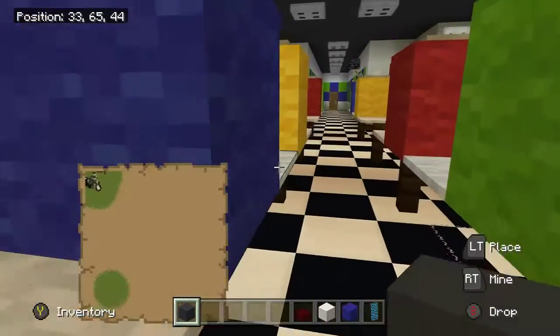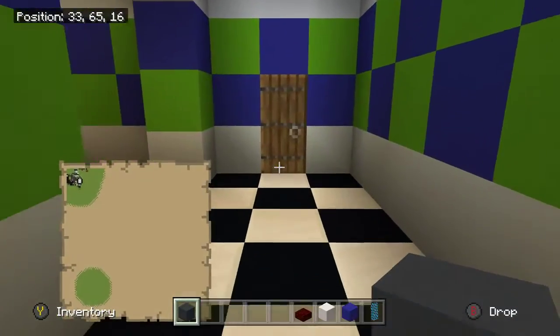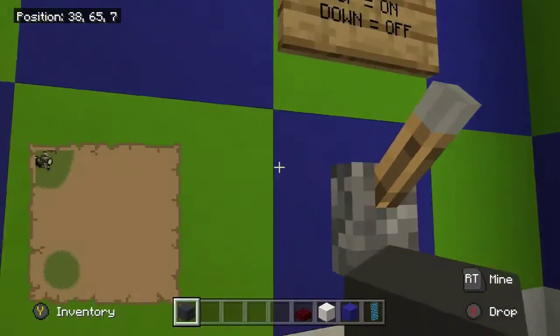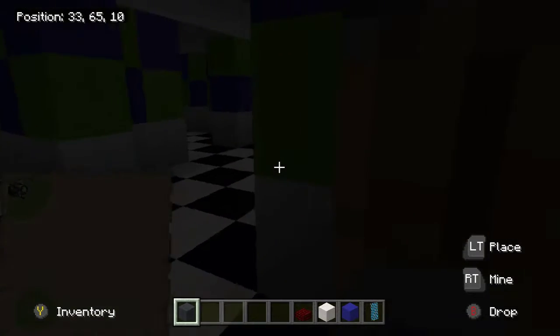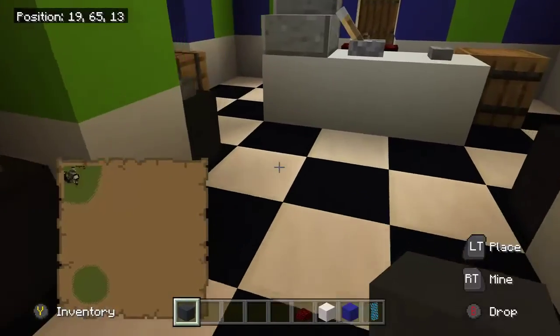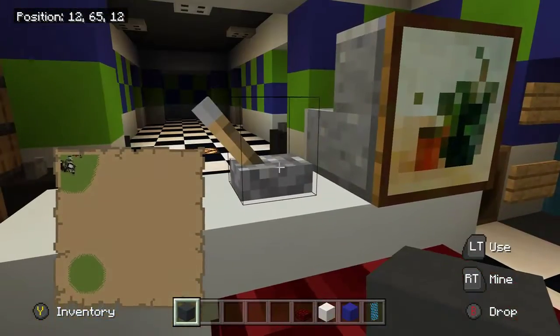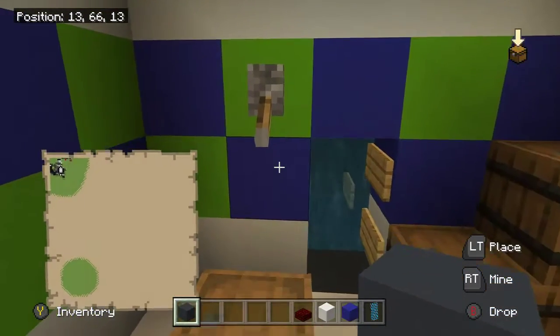Okay, so if you come all the way back to the parts room, we can flick the power switch, which will, once again, turn the lights off. So this will shut the employees door and the entrance door. But you can flick this over and it will actually turn the light on and off, same with the vents.